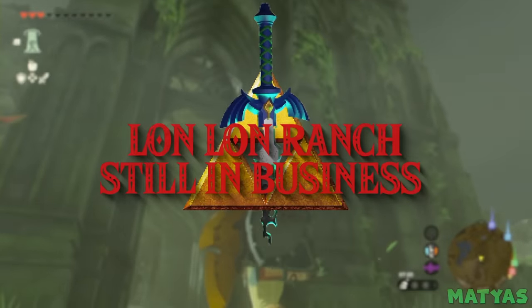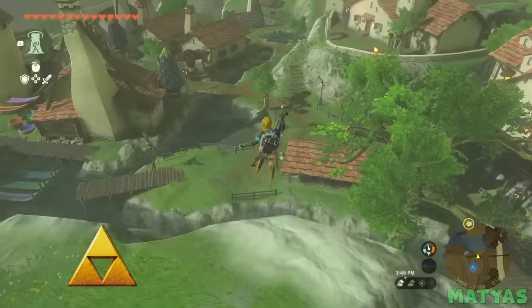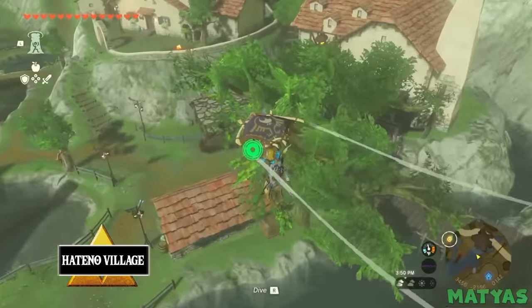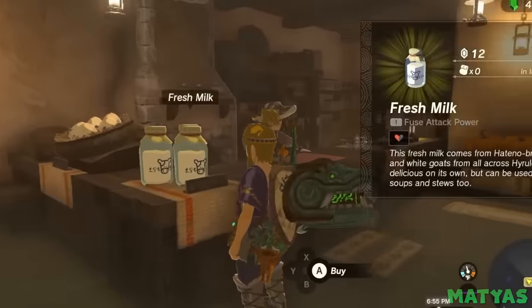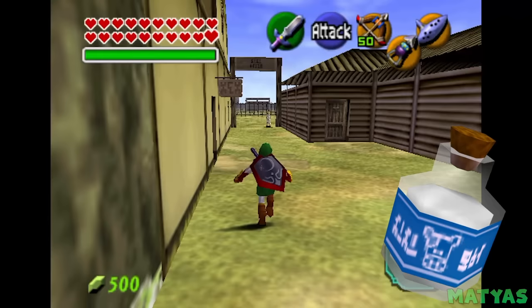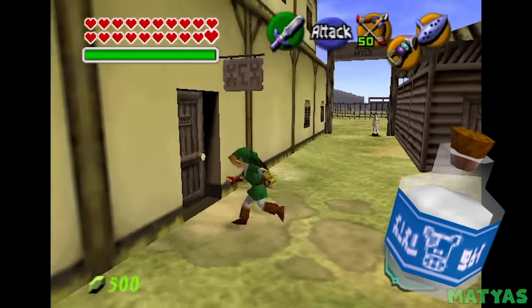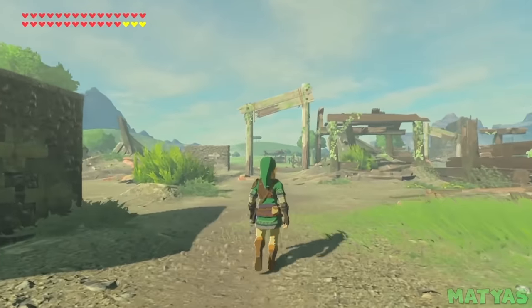Lon Lon Ranch Still in Business. While visiting Link's house early in the game, you can stop by the nearby Hateno Village. There, you will find an Easter egg tucked away in the form of some fresh milk. If you look closely, you may notice that the logo seems familiar. That's because this milk came from none other than the legendary Lon Lon Ranch. The ranch has been a fan-favorite location for decades.